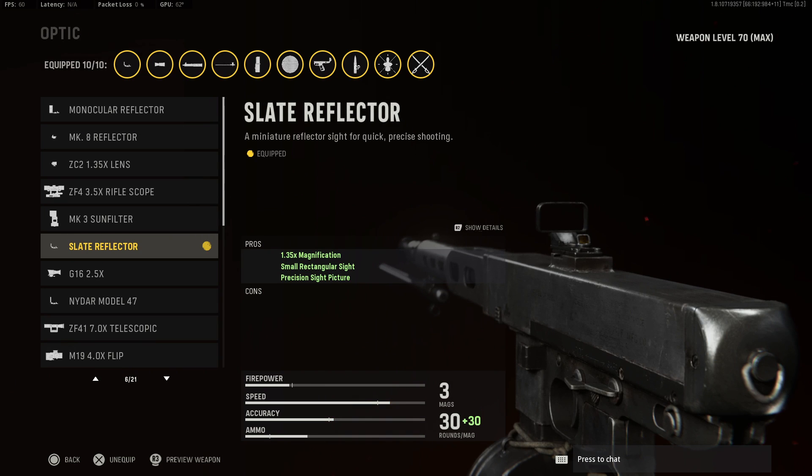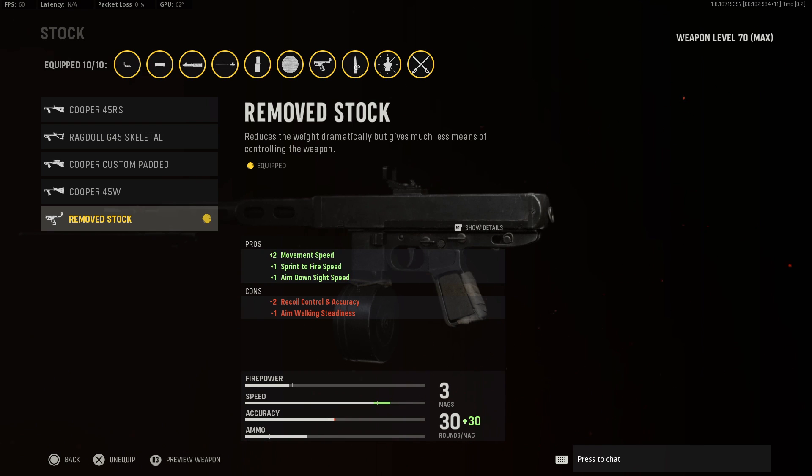Moving on to our third attachment, I recommend the Slate Reflector for the precision and low level of zoom. Next, I recommend removing the stock on this weapon to give you a massive mobility buff — we'll be treating this more like a sub, despite it being an AR.